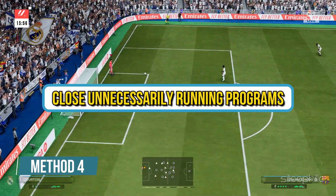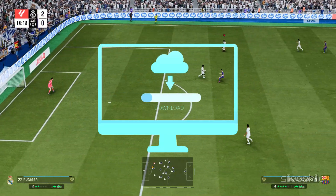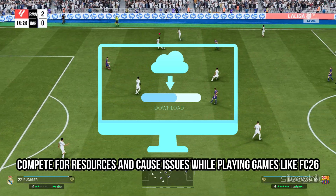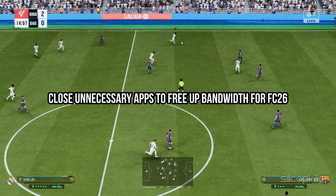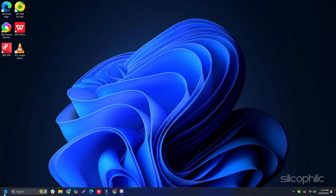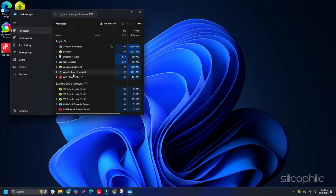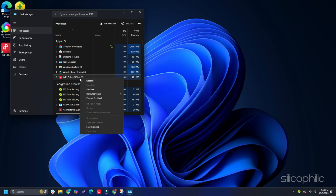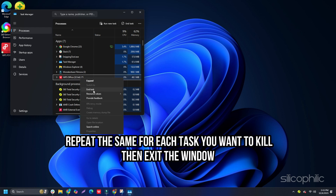Method 4: Close Unnecessarily Running Programs. Sometimes streaming and downloading can compete for resources and cause issues while playing games like FC26. Close unnecessary apps to free up bandwidth for FC26. Right-click on the Windows Start button and select Task Manager. Go to the Processes tab, right-click on the processes you want to close, and select End Task. Repeat for each task you want to kill, then exit the window.